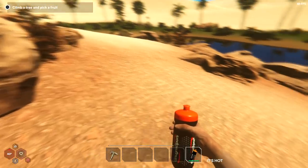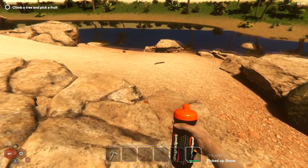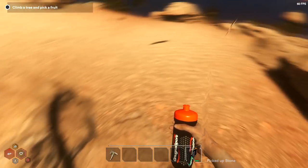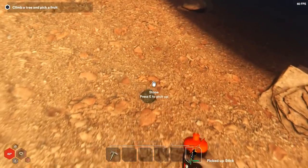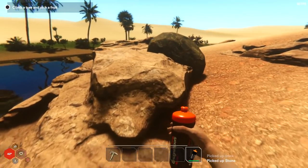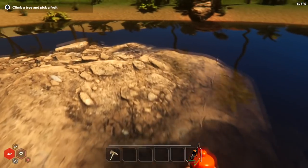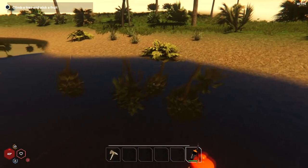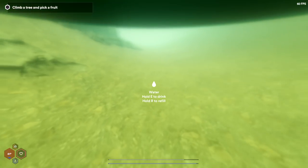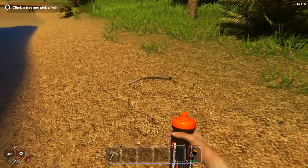There are also fruits here we can use for bandages. I think we ate some and got sick, but I'm not positive if it was that or the scorpion itself. We're going to need to take a little dip to bring down the temperature because we're not feeling too well. There are froggies too we can utilize.